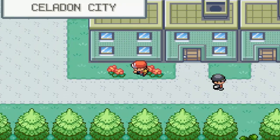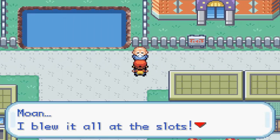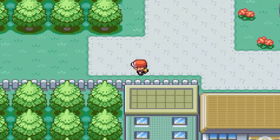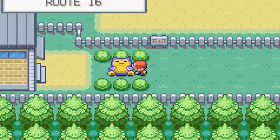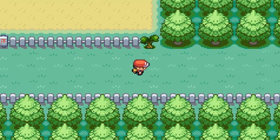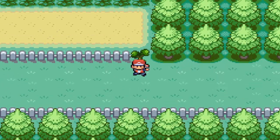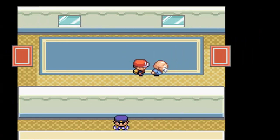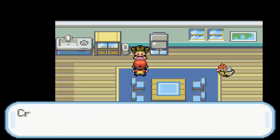Speaking of Growlithe, I still haven't put him in my party. But first we went into that house and talked to that man who gave us a Coin Case, so now we can buy coins and go gambling. I don't think I'm ever going to show off the gambling in this game — it's pretty much a slot machine where you throw coins in, and there's a small chance you get more coins, but most likely you're just going to lose them. You can then use those coins in the store next door to trade them for items or even some specific Pokemon. I never bother with the slot machine itself, so I'm just going to buy all the coins I need and use those in the store instead.